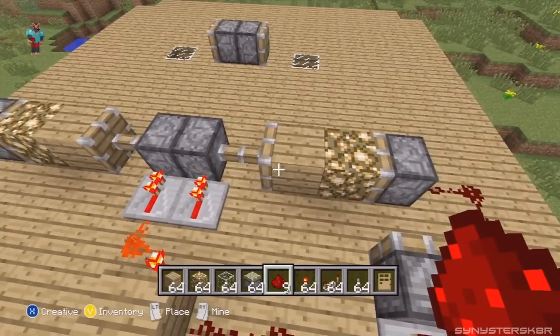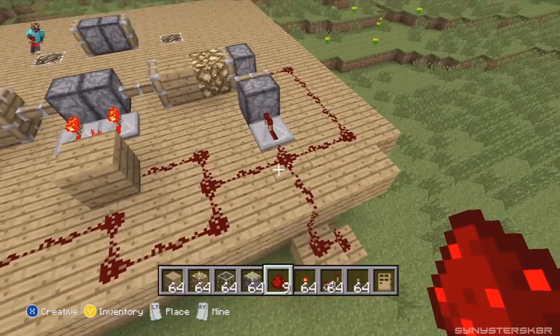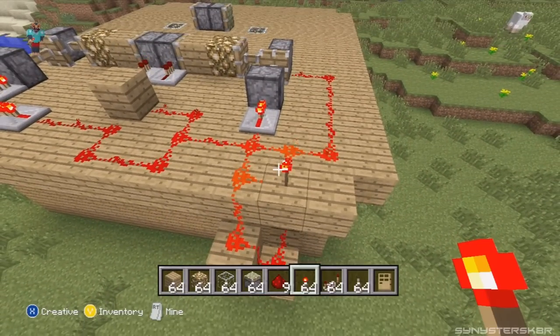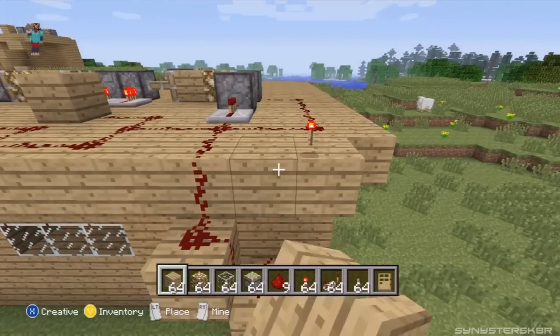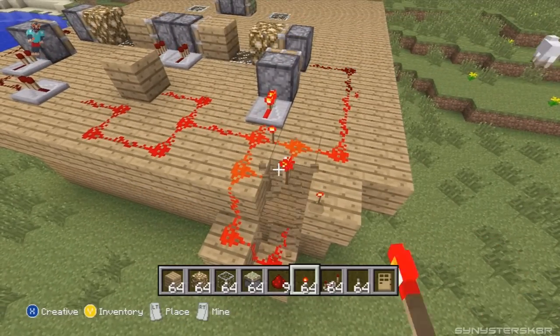What we got is we have some sticky pistons, some redstone, and all this stuff hooked up to basically a power source, which I can just use this torch right here and it'll all work. I'm just going to cut this wire right here so we don't get that side. Oops, I broke the house. As you can see, we turn this on and everything switches.